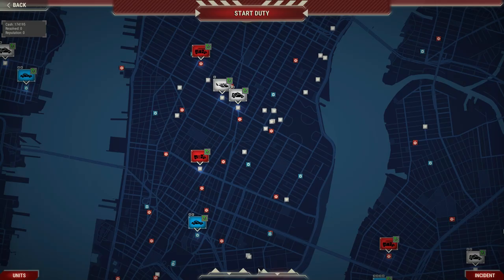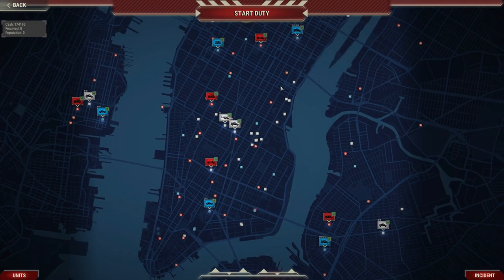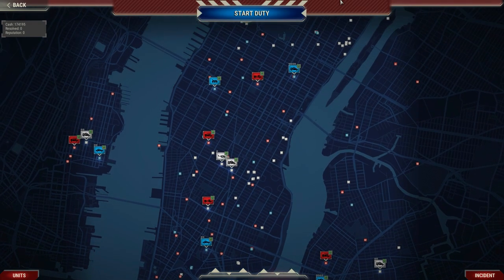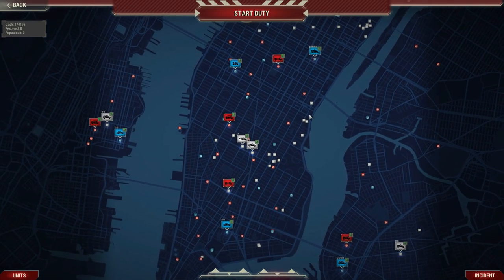Let's go ahead and start our deployment. Before you start your duty, you're allowed to preposition some assets. I've already got my assets set up the way I want them — one of each service on both sides of the rivers here: one police, one ambulance, one fire truck out in New Jersey, the same over in Brooklyn, and then a bunch of stuff up in Manhattan. The screen scrolls if you move to the edge, or you can hold down the left mouse button to move it around.